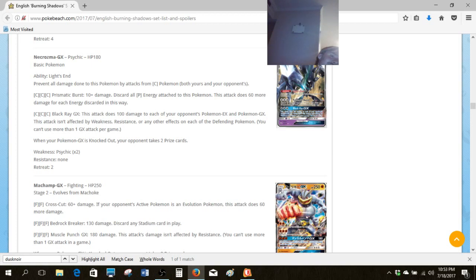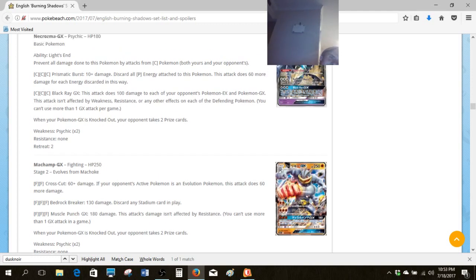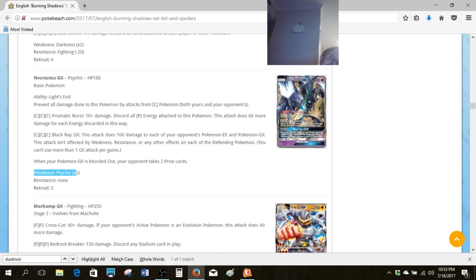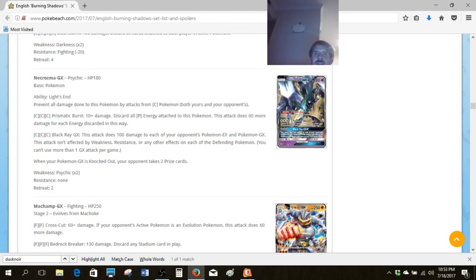Unfortunately, I don't really know how effective Necrozma GX can be versus more efficient attackers that don't require discards, like Gardevoir GX. Then the GX attack deals 100 to all EX and GX — it's just a little too low to always make a difference. But EXs and GXs rule the format right now: Garbodor runs EXs and GXs, Decidueye Vileplume runs lots of EXs and GXs, everything runs them to some extent. The only question is if it's going to be worth it in a game, especially with Psychic weakness and Garbodor being the deck to beat. I noticed in Japan a couple players won their junior and senior divisions at the national championship equivalent with this card. It can be okay — it's a worthy tech in some decks, but you need all the right stuff lined up.